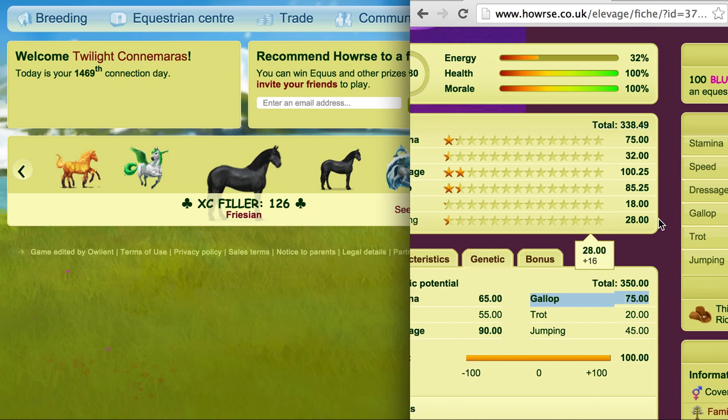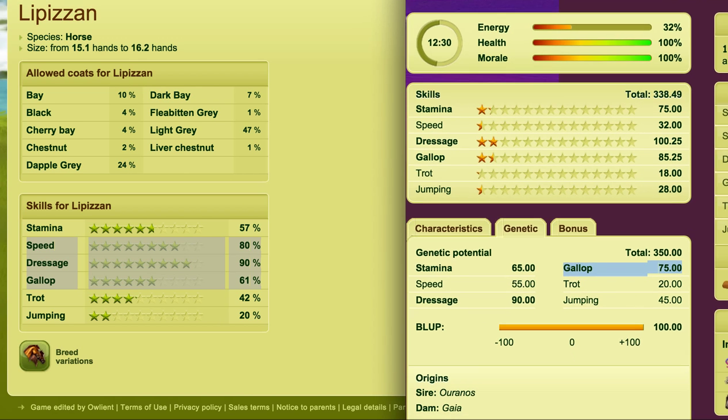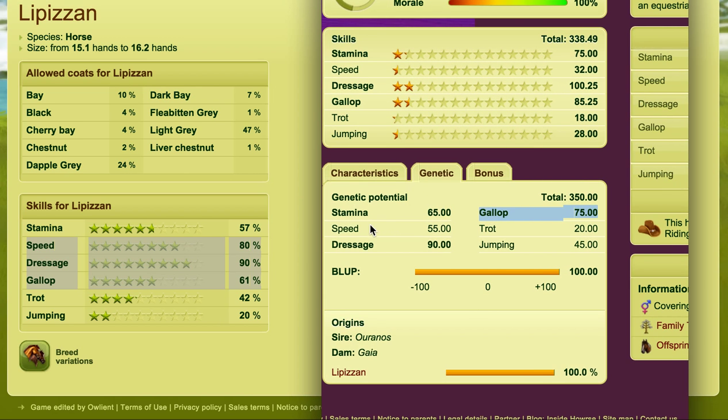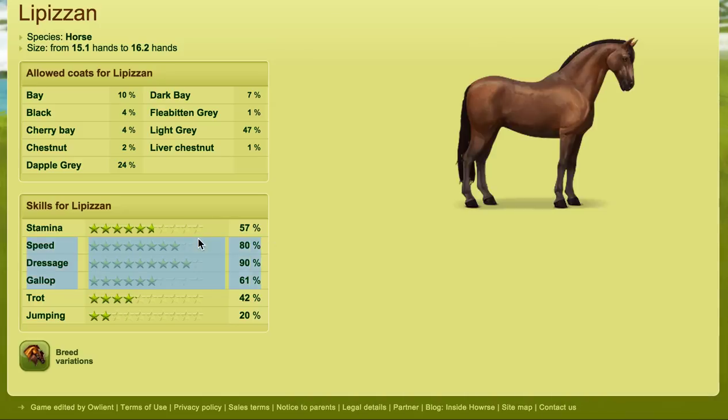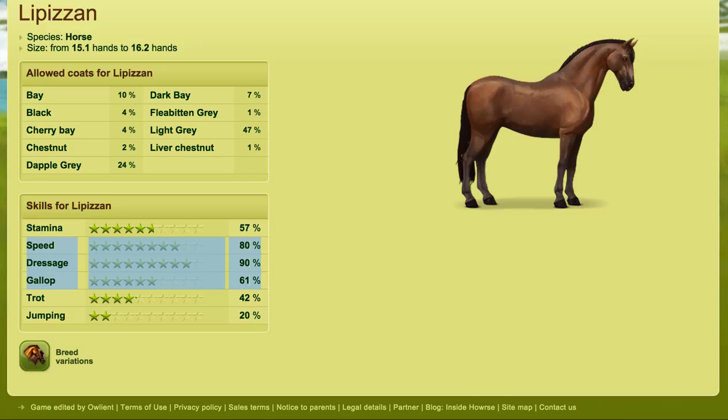I'll go back to that page and open it up. If we compare the original Lip and Zanner, we can see that stamina was higher originally. Speed suddenly became a big player, and it wasn't before. Dressage didn't change, and gallop actually reduced. So this current Lip and Zanner is actually better suited now to gallop competitions, because it's gallop, speed, and dressage now. I don't know if it happened on other servers, but on the UK server the skills completely shifted and changed.